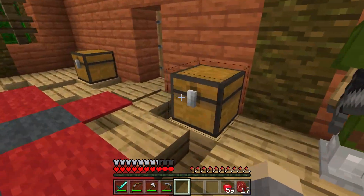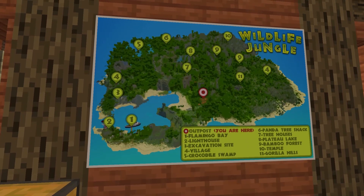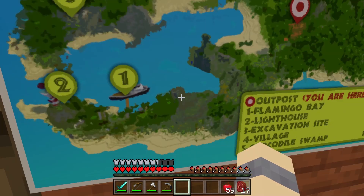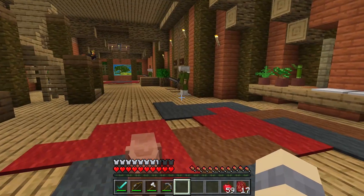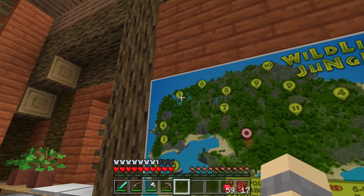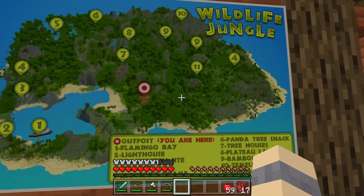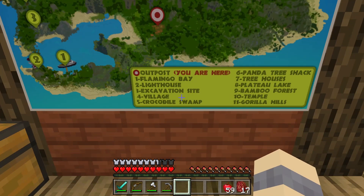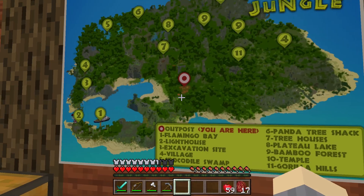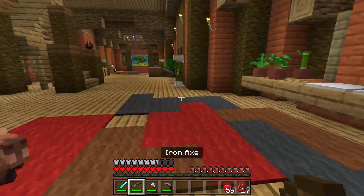I don't know what I want to do today — we could go exploring since I'm still on the track to find the weird creature. Let's look at the map. There's Flamingo Bay and the Lighthouse, a village I've been to before, Crocodile Swamp, a Temple — wow, that's way far, like the other side of the island. Gorilla Hills, Bamboo Forest, Plateau Lake, Panda Tree Shack. I think I'm gonna go to the Lighthouse because it's closest.